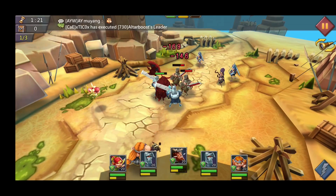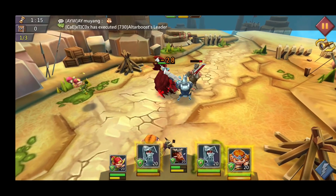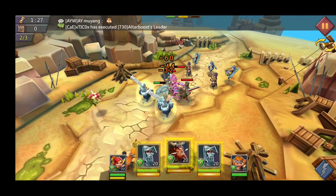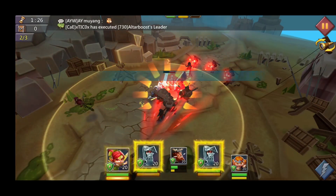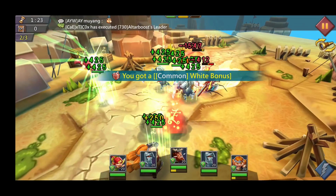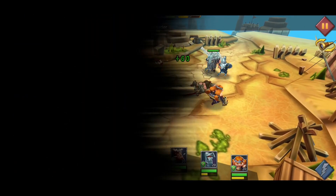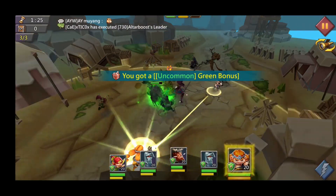That deals a nice amount of damage. No ultimates are going to need to be used, which is awesome. I want to take out Rose Knight — Rose Knight needs to die. Oops, I missed Rose Knight. That's going to heal off. Let's get an ultimate off on Rose Knight. Rose Knight is dead. Perfect. Because if you guys don't know, Rose Knight's ultimate actually hits fairly hard.